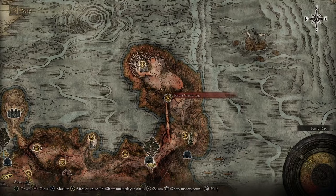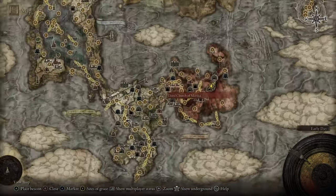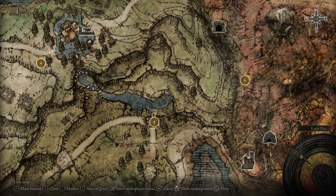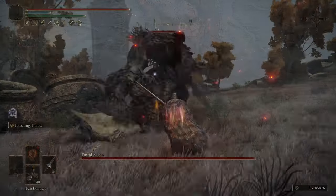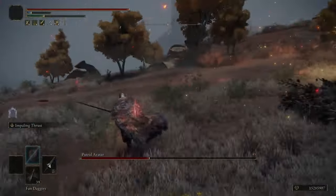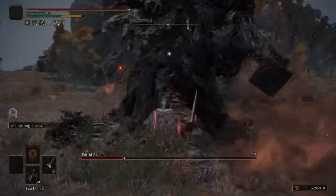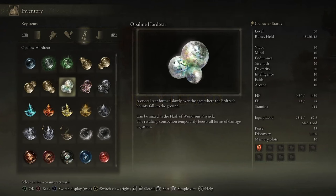We're also heading over to the Erdtree in the Dragon Barrow. You can get here easily from the Beastial Sanctum — go to the Third Church of Marika over in Limgrave, and right behind it there's a little pond with a teleporter that takes you to the Beastial Sanctum on the north end of the Dragon Barrow. From the Beastial Sanctum, just follow the road south until you get to the tree. This is also a Putrid Avatar and it's pretty much the same fight, except it hits harder and has more health. A lance with Impaling Thrust will stance break it every three to four hits, and use fire if you need extra damage. When it dies it drops the Opaline Hard Tear, which increases all of your damage negation by 30% for three minutes — this is going to make us a lot tankier against Godfrey.